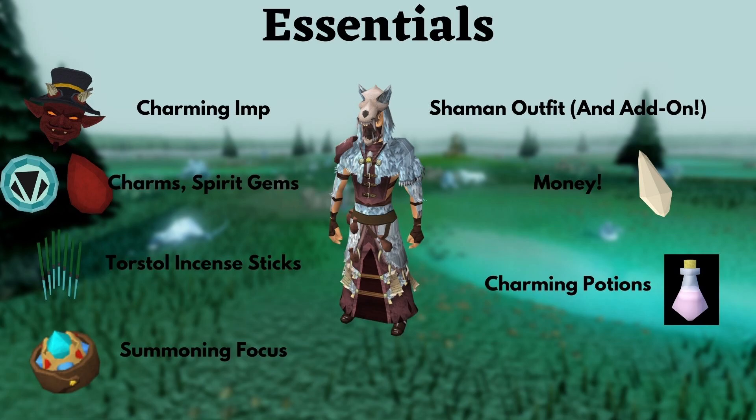Summoning Focus — there are only two ways of getting them on an Ironman account. One of them is the Sophanem Slayer Dungeon, and the other one is Archglaesaur, mostly streaking. So by the time you get these, you probably won't need them. Well, you never really need them, but they're helpful. If you have them, use them, especially on blue charms or whatever the highest XP pouch you can make is.